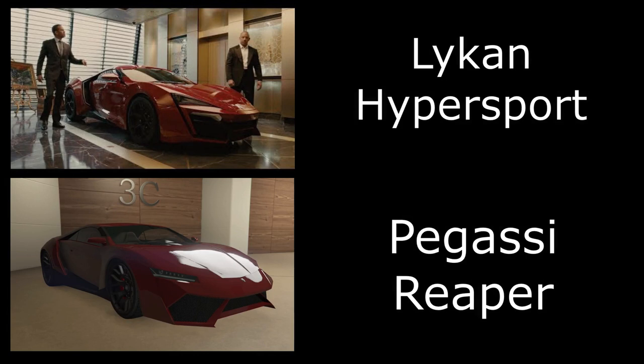Then we have the Lykan Hypersport, which doesn't get a lot of movie time but is a well-known vehicle in the franchise. In GTA Online it's the Pegassi Reaper — just paint it red and add some Cheetah high-end wheels.